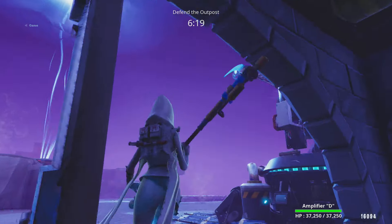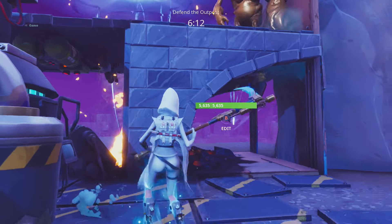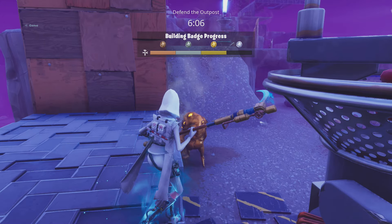Then you can ceiling trap all above this. If you do this, husks will funnel in here very nicely and die behind here. But for the minibosses, we will be worrying about this top section.